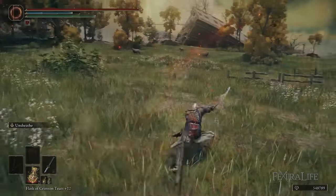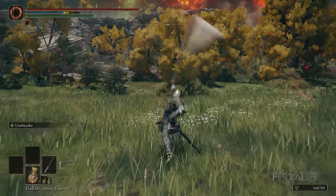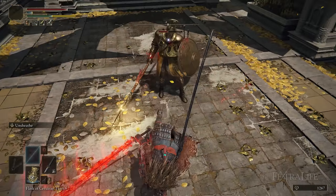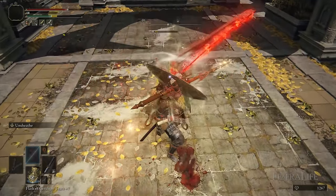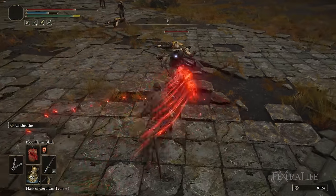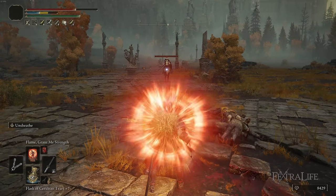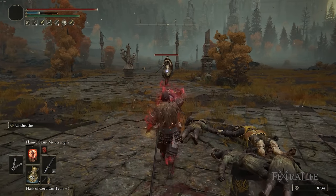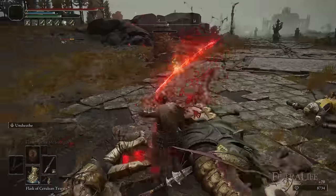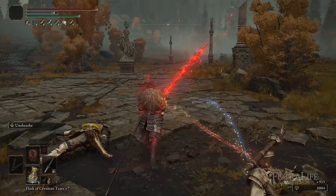Another thing I really like about Nagakiba is that I can use the Unsheath Ash of War. The heavy variant does 30 stance damage, which is quite a bit. It's not the most stance damage of any Ash of War in the game, but by using a stance-damaging Ash of War like Unsheath and having multiple status effects — like Poison and Bleed or Cold and Bleed — you have decent stance damage and you can also deal status effect damage on top of that. Stance damage and status effects are going to be two very important things for builds in the DLC, so Nagakiba has kind of the best of both worlds.